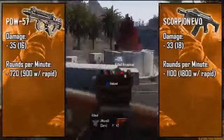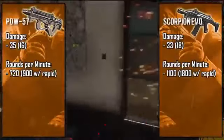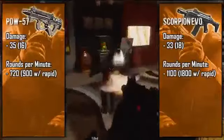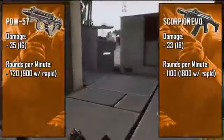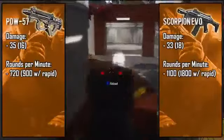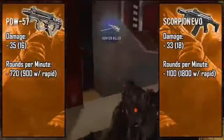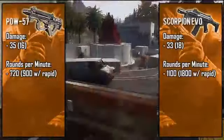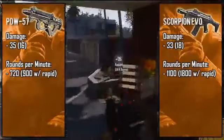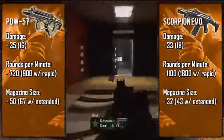Taking a look at the fire rate, the Scorpion shoots ridiculously fast at around 1100 rounds per minute, give or take about 20 rounds, making it the fastest shooting gun in the game. Up close this gun seems like it instantly kills enemies because of how fast it shoots, but it also makes it much harder to handle long range gunfights. The PDW comes in at an average 720 rounds per minute, which is much easier to handle at all distances.